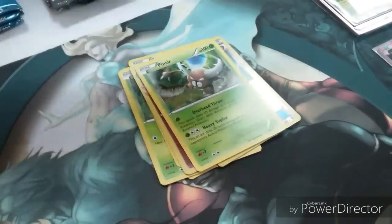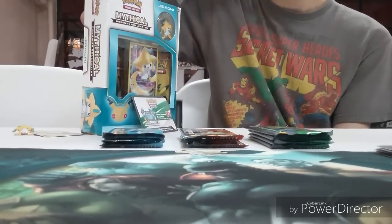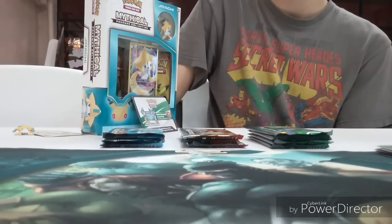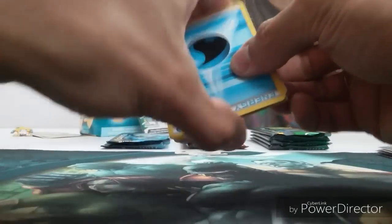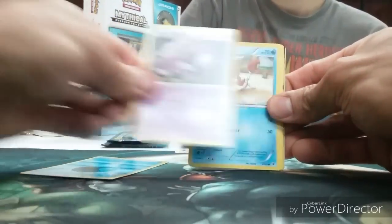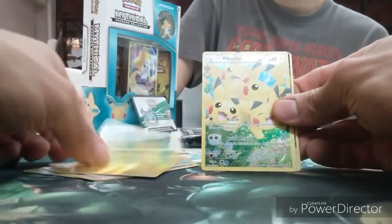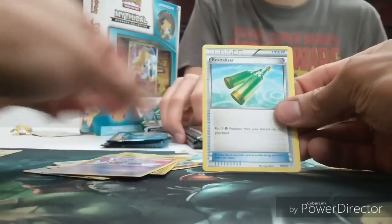Steel Energy, Magmar, Paras, Caterpie, reverse Eviolite. Fletchling, Pinsir is the rare, Gulpin, Team Flare Grunt, and Clement. Is that Fates Collide? The trainer card in that set is cool — they brought back Team Rocket. The reverse holo of it is a rare — good to see Team Rocket back. I was watching the Japanese opening of that box because it's already out in Japan — it's pretty good. Water Energy, Gastly, Krabby, Electric Energy, Pikachu rare — another Pikachu Radiant Collection full art and a Blastoise EX. Espeon Revitalizer and Pokémon.